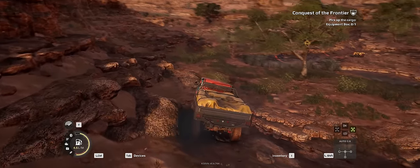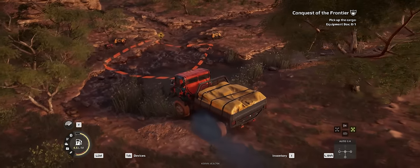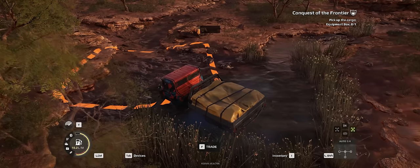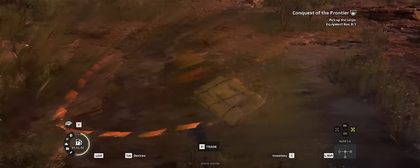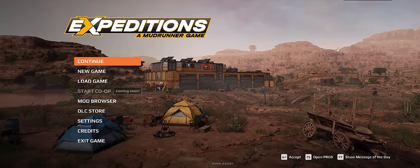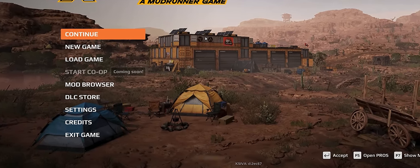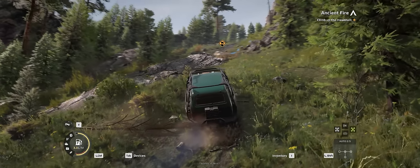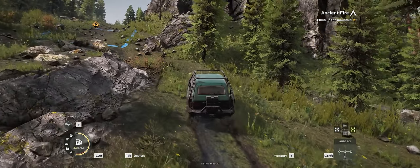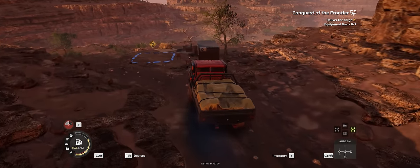If you'd rather explore these beautiful areas without an objective, there is a free roam mode which allows you to explore the map at your leisure with whatever vehicle you like. Even without an overarching goal, you can still find side missions and points of interest that earn you cash and materials. Free roam mode seems like the ideal setting for co-op play, which the game teases in the menu. Unfortunately, as of now, co-op isn't available — according to Saber Interactive, it should come in the next few months. While I've enjoyed the five or so hours I've spent with Expeditions, it really feels like co-op will be the best way to play, given the minimal story, free-form missions, and methodical exploration.